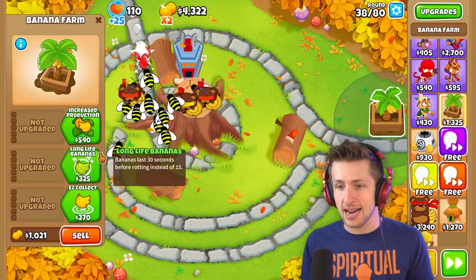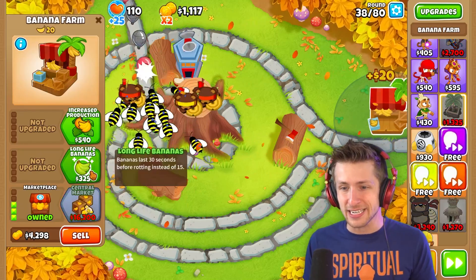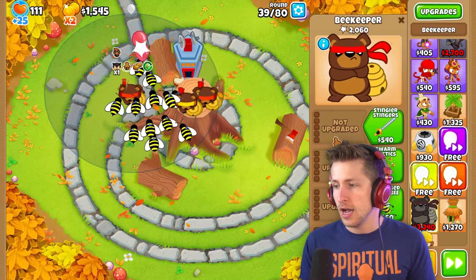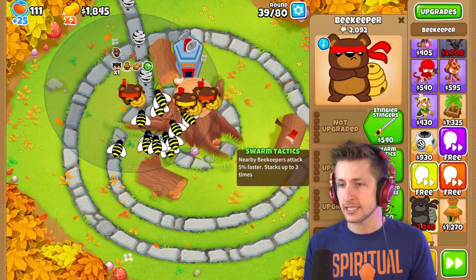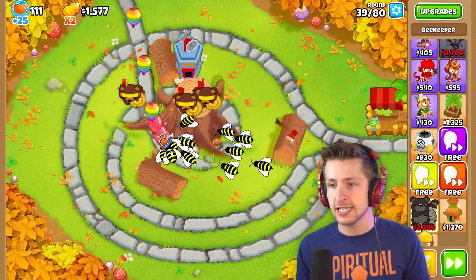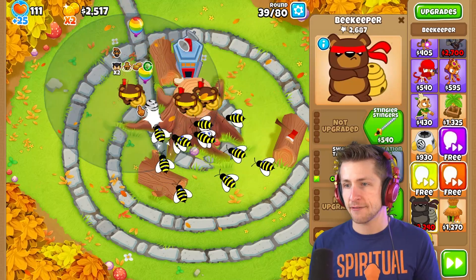I need to get more banana farms now. I need another marketplace. Are we gonna be able to pop a MOAB? I think so. Let's get Swarm Tactics. I feel like we should get Swarm Tactics on all these guys, because if we get Swarm Tactics it just makes all of them attack faster.